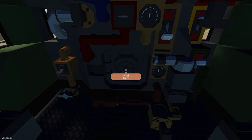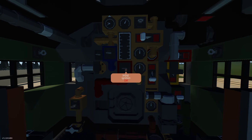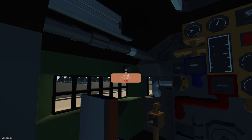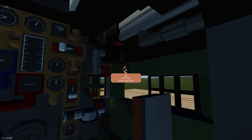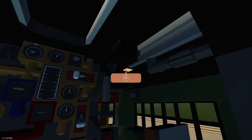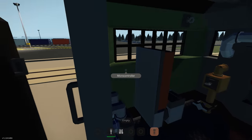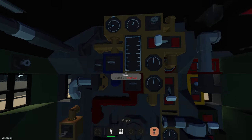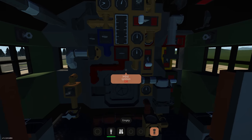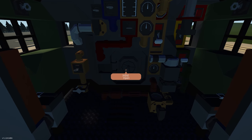Inside, we have a coal hopper which we can load and unload, putting it into the firebox just over here. There are a lot of controls, an option to open the windows, a horn, air valves, water valves, and all kinds of cool things. I'm guessing the interior is lit by the firebox down there. Let's try and get this up and running.